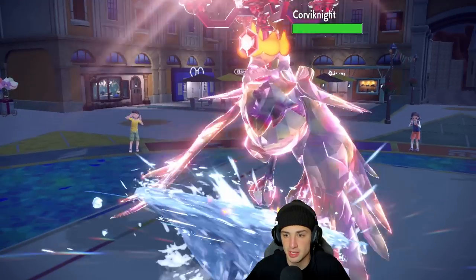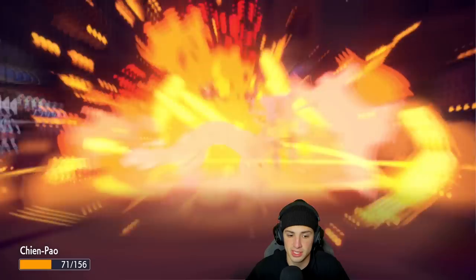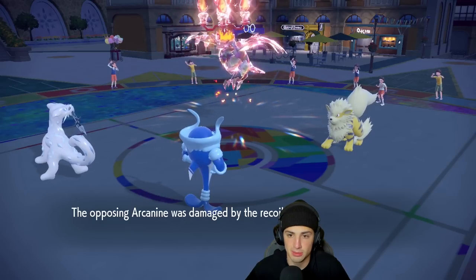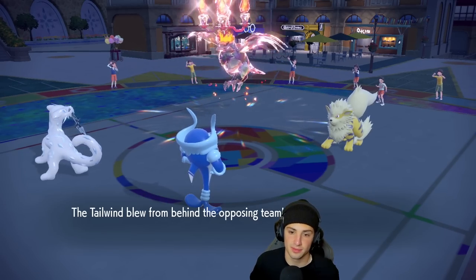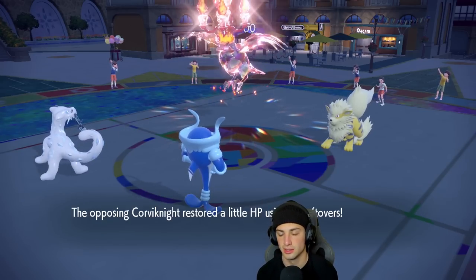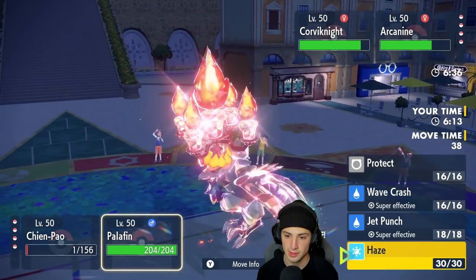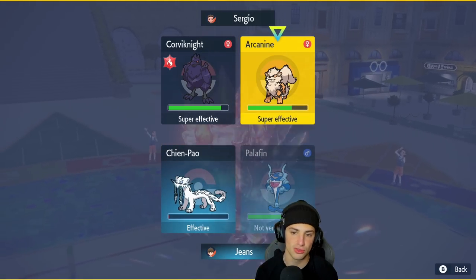Ice Spinner is going to do minimal damage; he's probably going into an Iron Head to get rid of me. We're going to get Flare Blitz recoil and sash up. Palafin is going to be really good for us. He goes for Tailwind — so Jet Punch is our best friend. Who do we Jet Punch? Probably Arcanine, just get rid of it. I think Corviknight is the Pokemon that's going to protect, so I'm just going to Sucker Punch here and Jet Punch, and protect Shen-Pal so I get more turns of that defense drop.